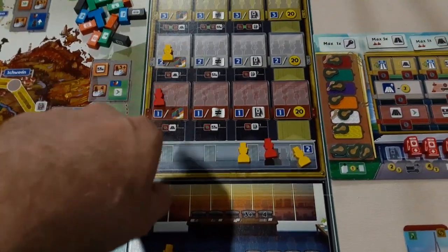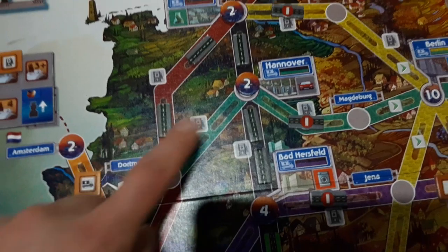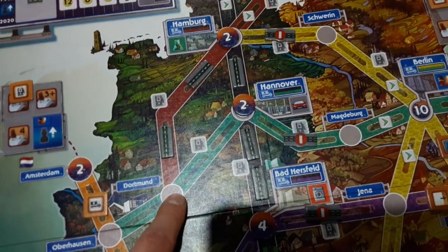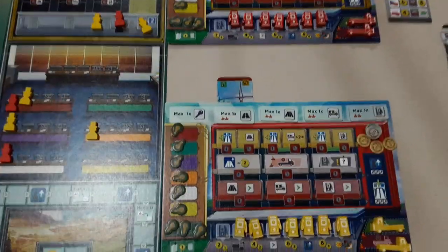When you complete links, you'll be putting some of these tokens out on new cities, and they're valuable because they increase the power of these cities and give you more money when it comes to the end of the era.